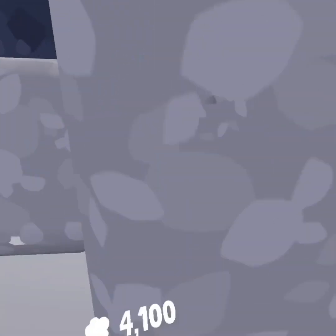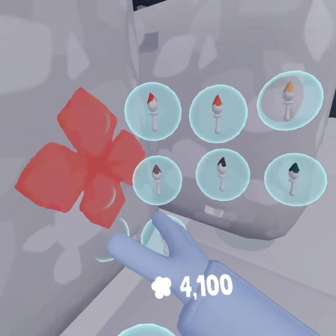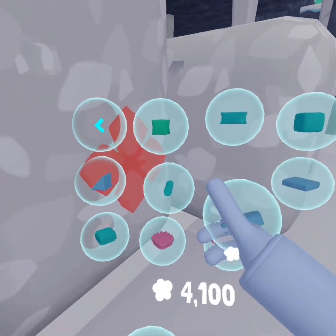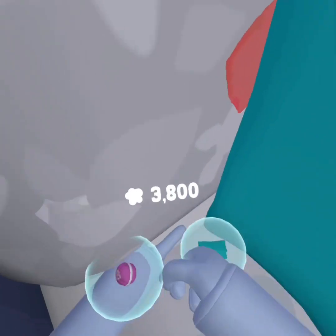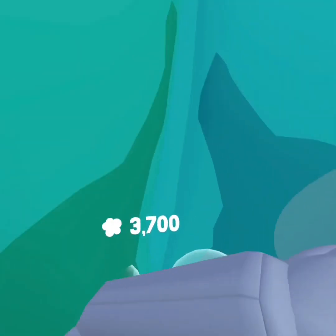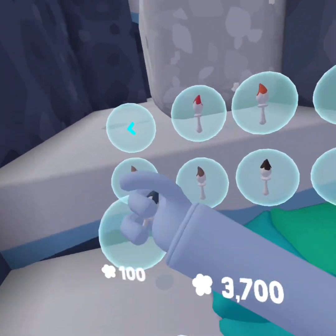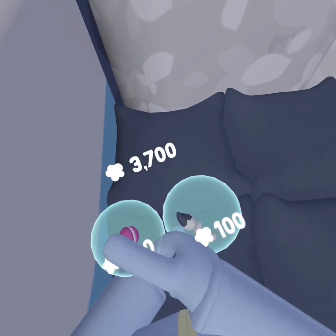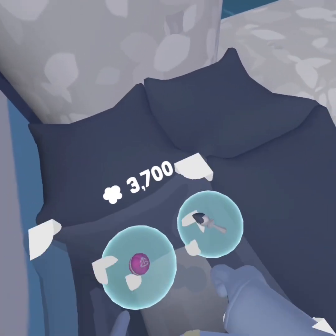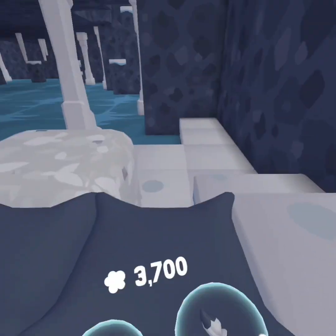For another spot, come right over here and get four of these blocks. Paint them all gray or white — I don't really have white so I can't do that — then just get into this corner and you're hidden.